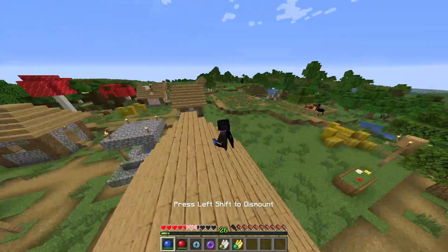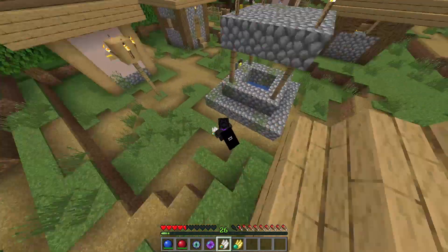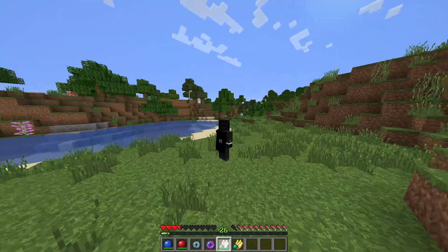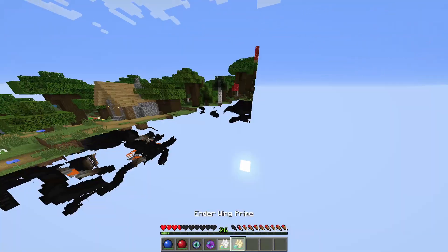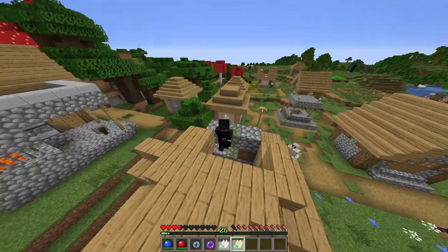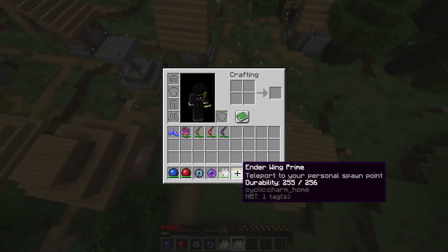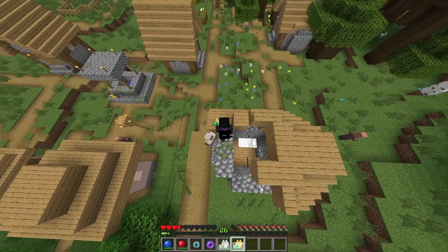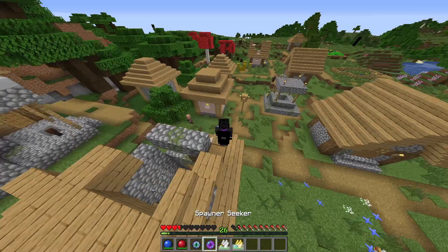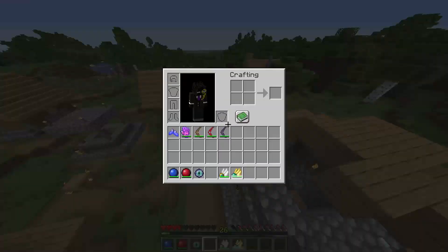These items work as teleport tokens: if there's a threat I can use this to go back to spawn, and if I want to go back to the village I use this one. It goes back to your bed spawn, not your last location. They're great for travel but have a long recharge time.